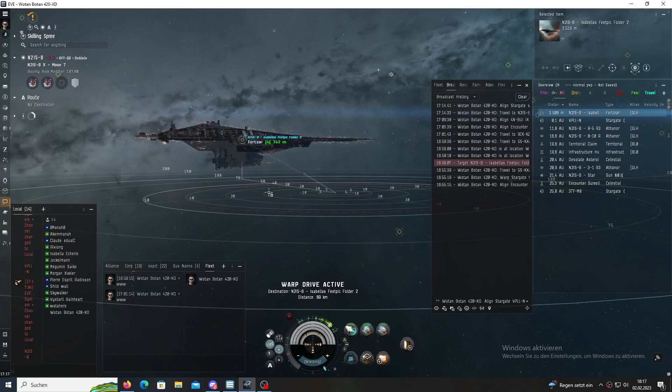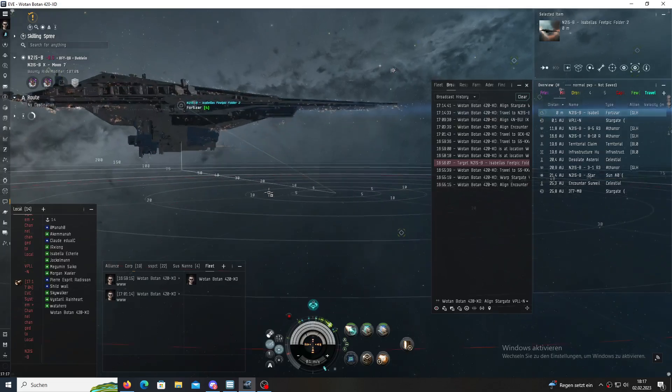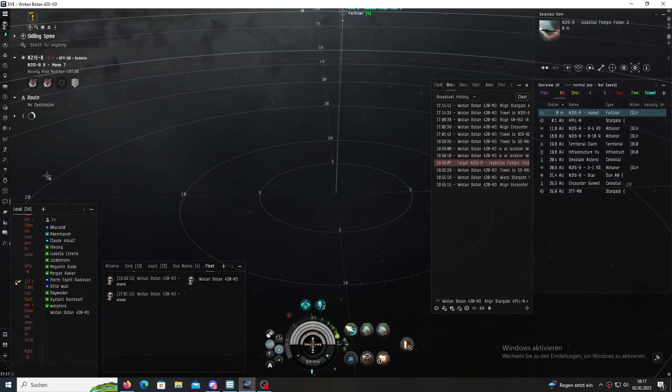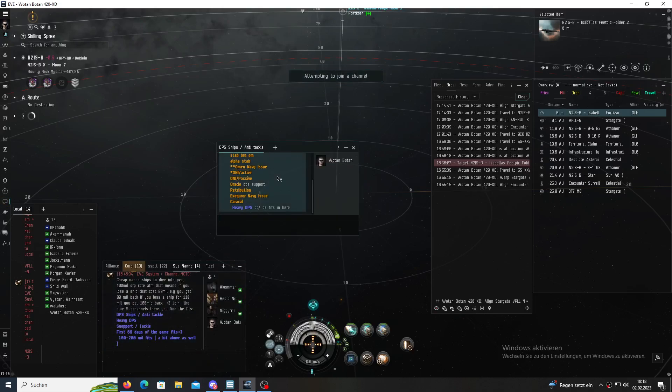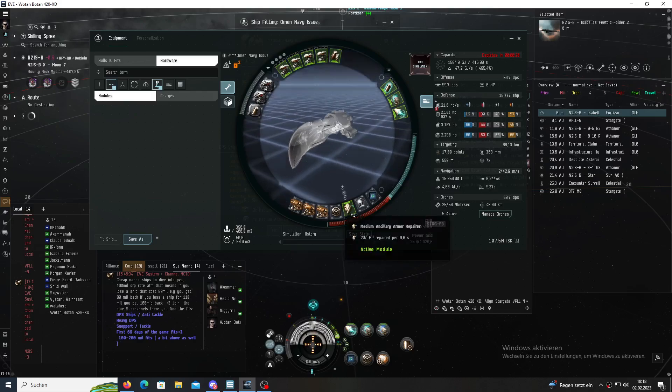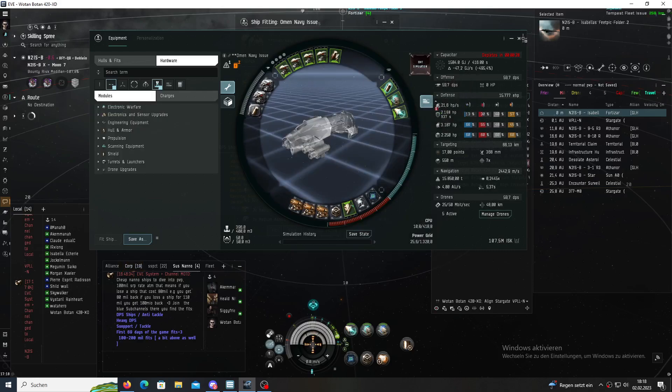Now it's absolute theory time. The smaller the gang is, the less specific roles the fleet has. In small gang PvP, every ship has to do everything — like healing themselves, being able to point and tackle something, and maintain self-heal. So if you're roaming with five dudes, bringing a dedicated Logi ship would decrease the firepower really really much. Instead you want a DPS ship with self-rep — for example like this Omen Navy Issue with an ancillary rep, point, and cap booster.